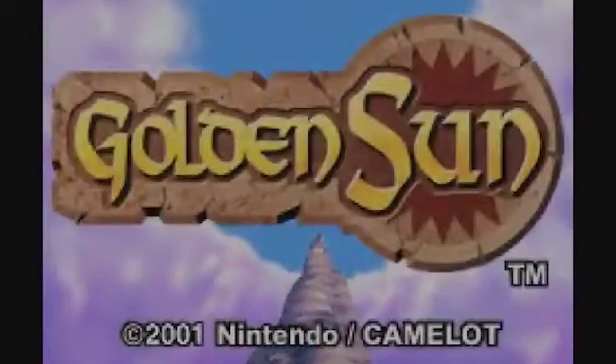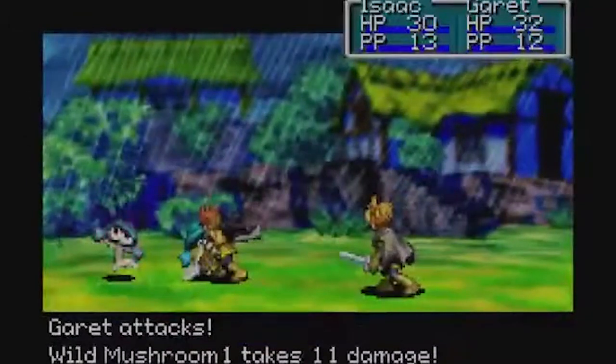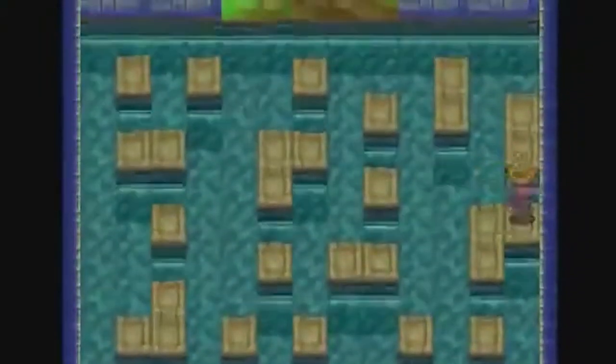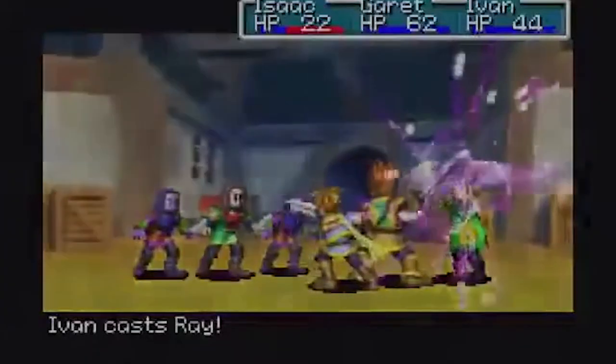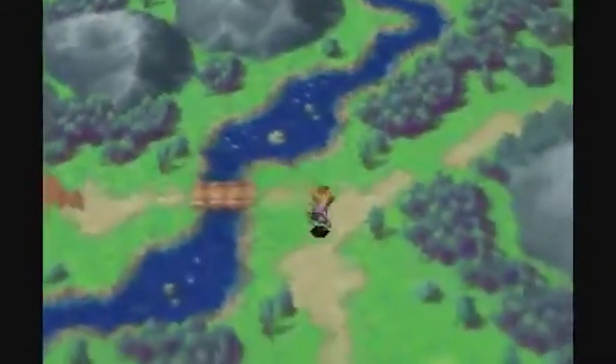In this game's story, you're playing as a group of adepts. One of them is the main character named Isaac. These adepts are people who can use Psy Energy. The backdrop to this world is alchemy, which allowed the entire planet to be built. But now it's causing destruction, and people are trying to unseal alchemy and use it for their own will. That's where you and the team of adepts step in, as you're trying to stop that and prevent the end of the world.